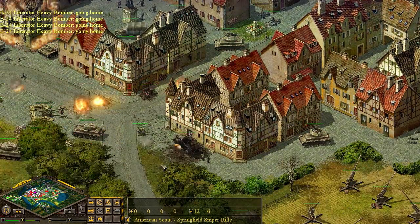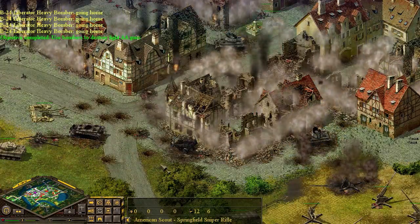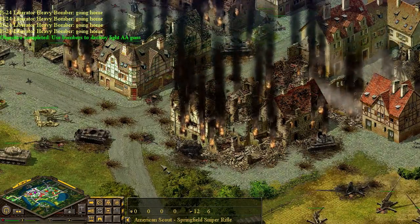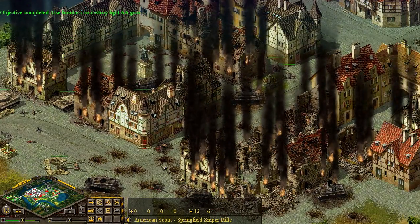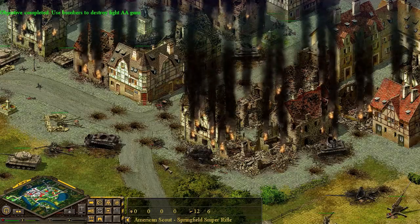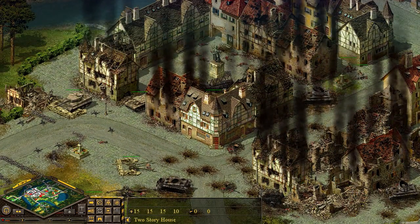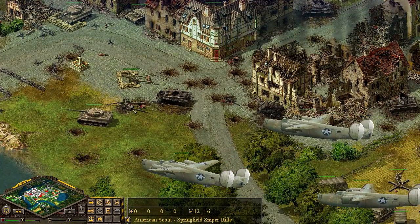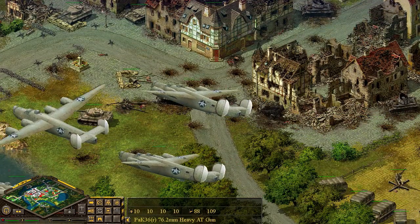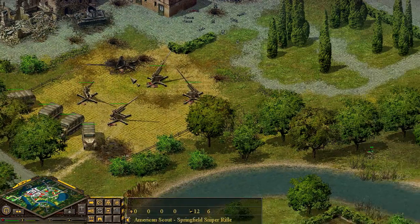Here come the B-24 Liberators — heavy bombers. Everything's on fire. That's strategic pinpoint accuracy back in the 40s — leveled a house on the other side of the block, blew up a couple of AT guns, a Pak 36, 76mm. We took out those weapons and I think another bombing run is available.